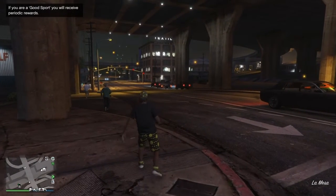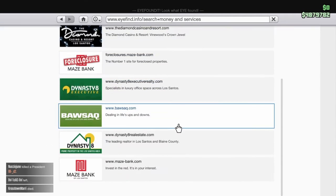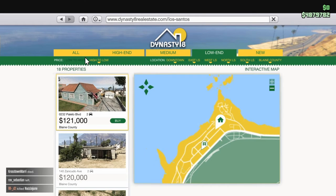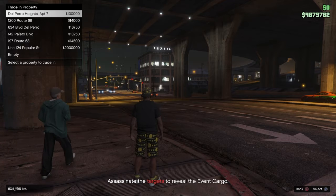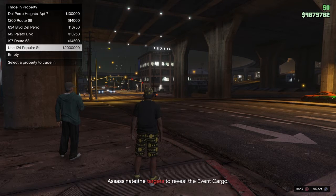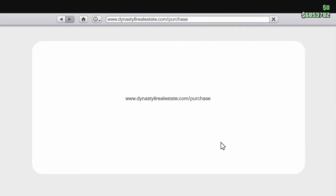Once you load up in a new session, you want to go to your phone, go to the internet browser — notice how it says I have 4.8 mil at the top. I'm gonna go to Money and Services, Dynasty 8 Real Estate, View Property Listings, then go to Low End, and click 1 Strawberry Avenue. Click Buy on that, then click Purchase Property. Now click on Unit 124 Popular Street — it says 22 mil next to it — then click OK.